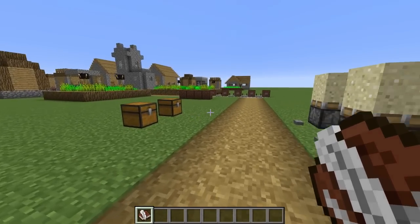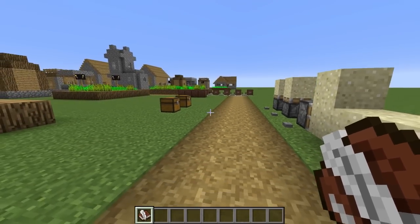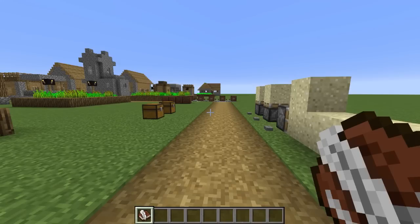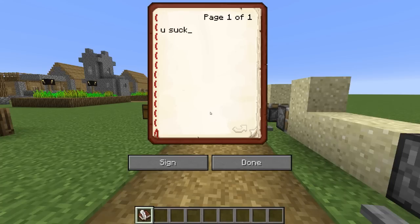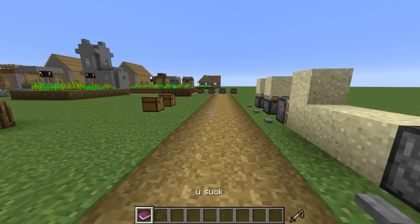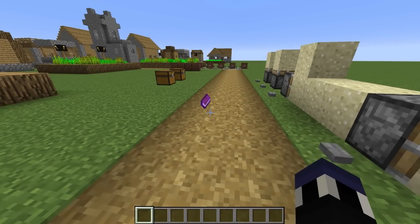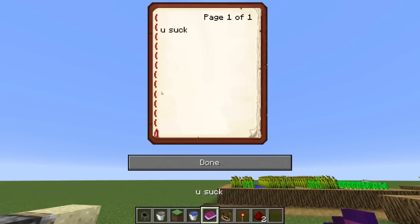Number four is the book and quill. While this item is inherently pretty useful for things like adventure maps — well, at least written books are — but books and quills, honestly, do you really use them? I personally don't, except for maybe writing messages, signing them, and then sending them off to your friend on multiplayer servers.